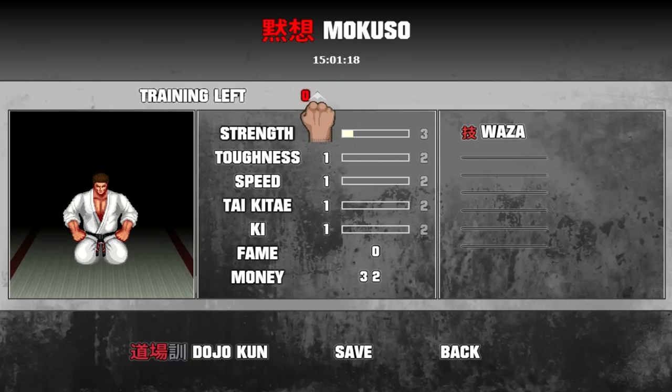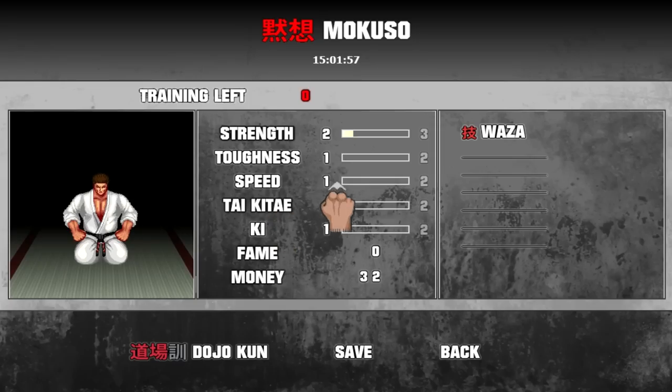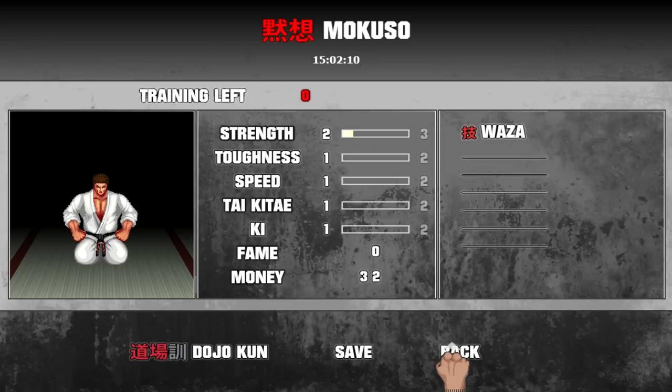You earn training points at the top of the screen by winning tournaments. You can get into tournaments by paying $10, so you start out with general access tournaments that cost $10 a piece. Every time you go into a combat situation, you'll get a little bit of XP into each of the stat bars. Strength increases your damage and the possibility of doing an instant one-shot — it's called an Iken Hisatsu or something like that. Toughness makes you better at withstanding blows and resisting getting one-shotted yourself. Speed makes you fire faster with all of your blows. Taikite is the hardness of your skin and limbs, and this increases your chance of causing critical damage. Ki defines how powerful your hits are — there's a Ki bar at the bottom of the screen. If it's fully filled up, you do maximum damage; if it's empty, you're doing weak hits.